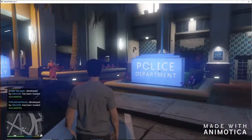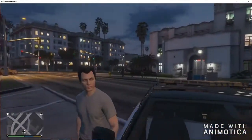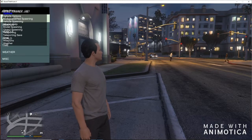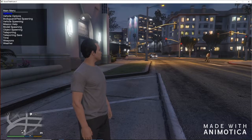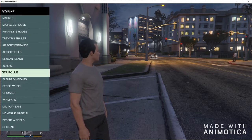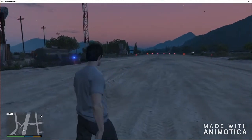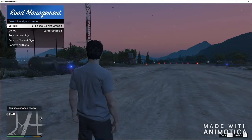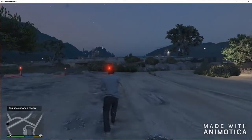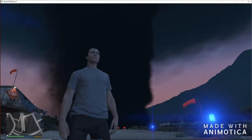Okay guys, you should be in the game right now. All the mods will load up in a few seconds. First things first — teleport to McKenzie's Airfield, that's a great location. To spawn the tornado, press F6. Look at that! This thing will suck you up, so be very careful.